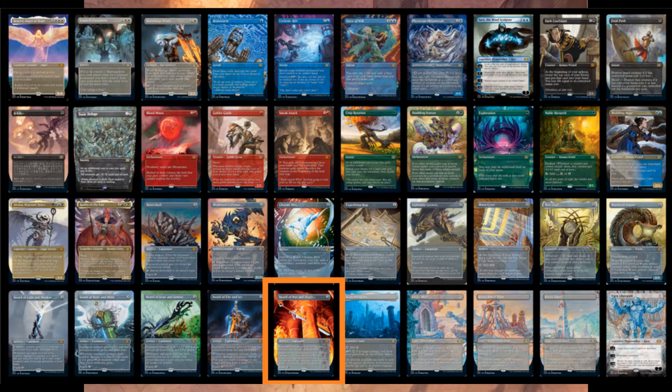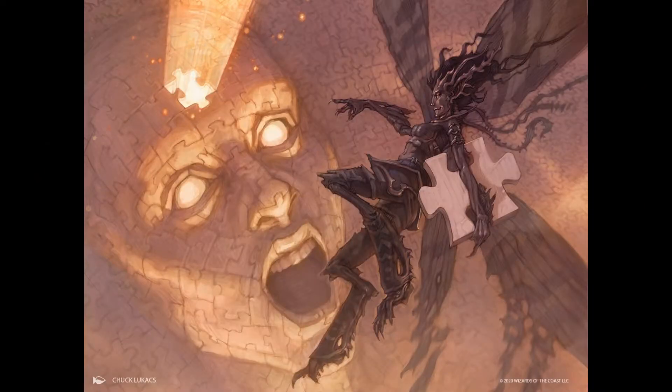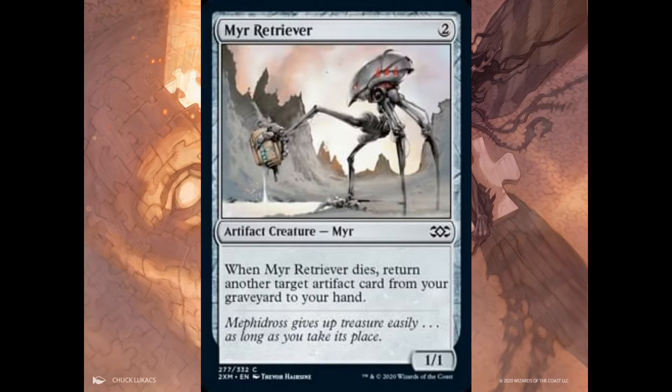Let's start our spoilers. Myr Retriever — we are talking about a Mirrodin first block card. This card was a very key, important card in the Krark-Clan Ironworks deck, until obviously the card was banned.